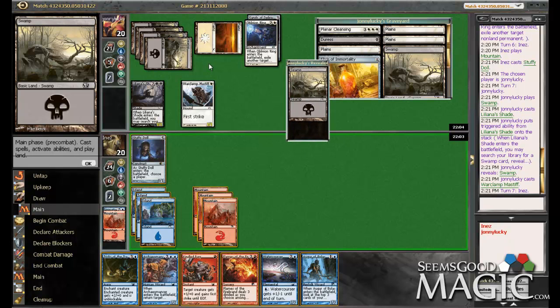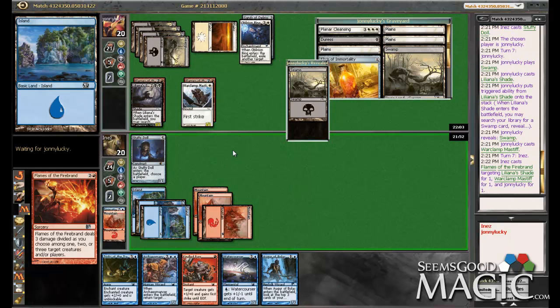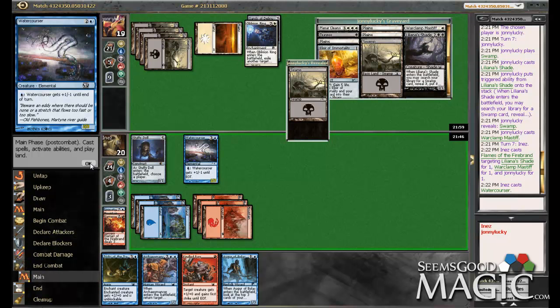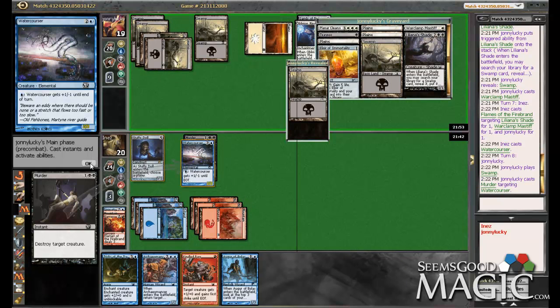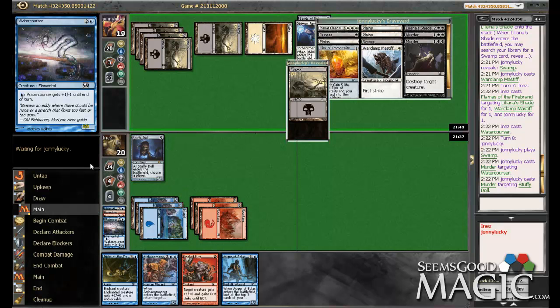He did not play his swamp — maybe he already played one and I missed it. Alright, so we're going to Flames and drop our Water Courser and pass the turn. Okay, he's murdering that right away. Okay — he doesn't know that Stuffy Doll is indestructible.